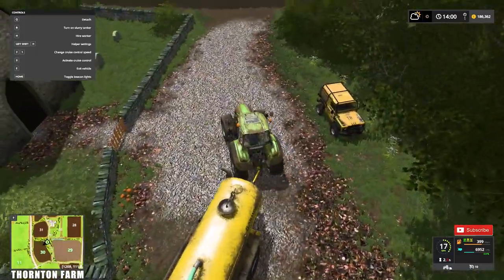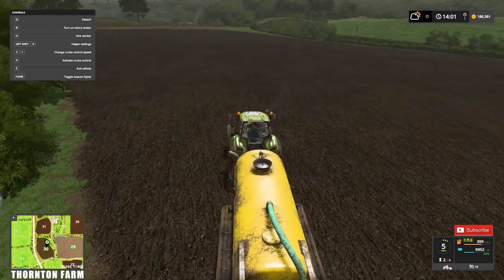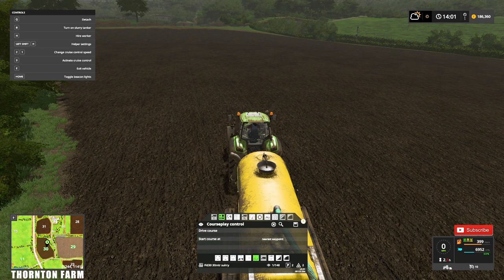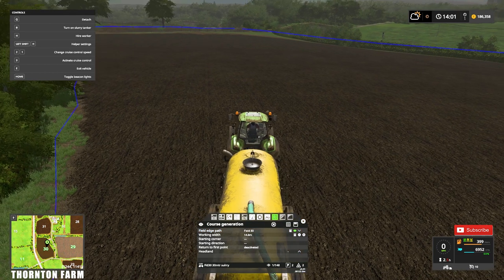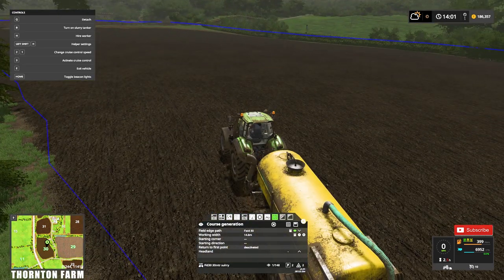There are two ways you can do it — you can either drive your course first and then generate it, or generate it first. I like to generate the course while I'm here at the field so I know I've got the correct one. Hit the little blue 'i' icon, scroll up to field 30, and you should get the blue line out around it — that's my confirmation it's the correct field.